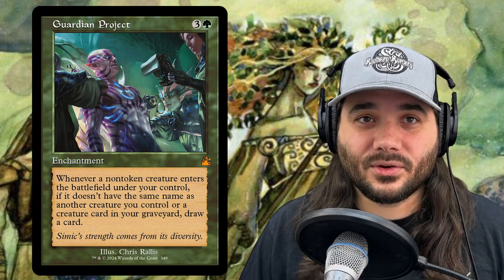Next we have Guardian Project, costing 3 and a green. Whenever a non-token creature enters the battlefield under your control, if it doesn't share a name with another creature you control or a creature card in your graveyard, draw a card. We're in singleton, so you should be drawing cards off of this like crazy.